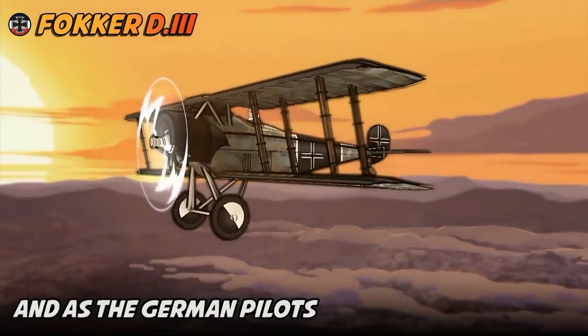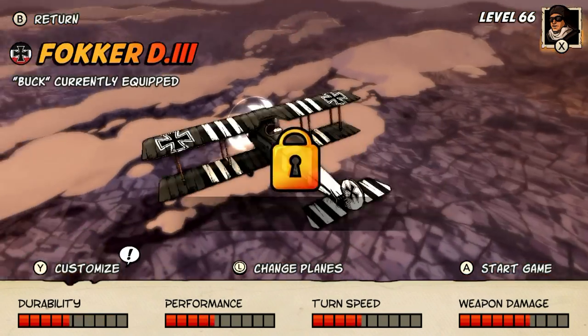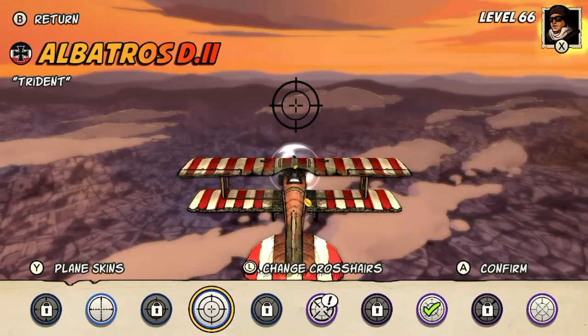You can change your plane's skins — you get them in the loot boxes — and also crosshairs, if you're into that sort of thing. Having a good crosshair is really satisfying. So about the music: I would say the music in this game sounds like some epic pirate music. It sounds like it is straight out of Pirates of the Caribbean.